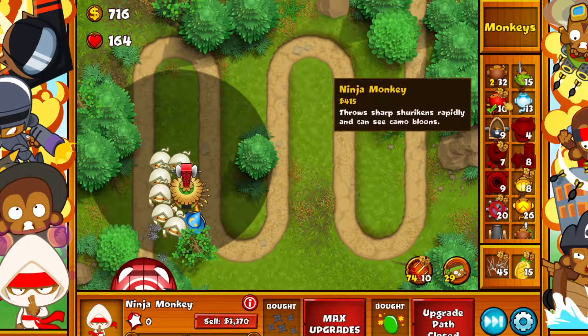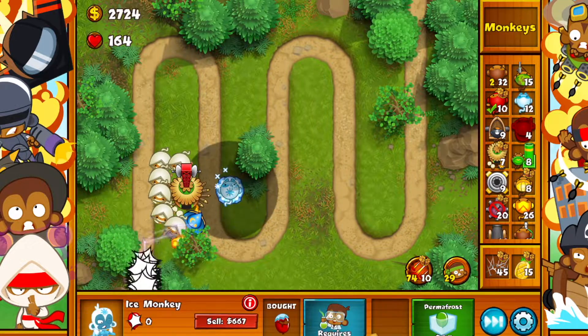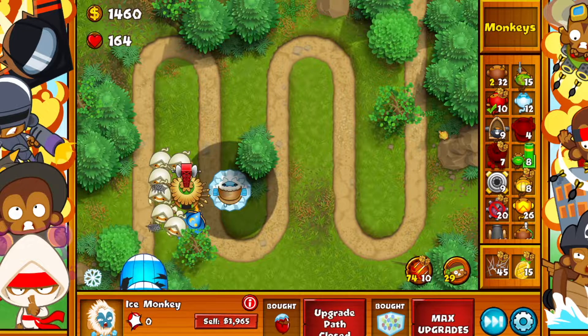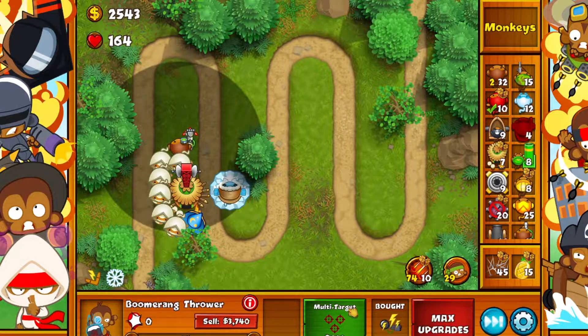There we go, got another ninja monkey upgraded. Ice monkey — yeah, I caught you there. You thought it was going to be another ninja monkey, but nope. The reason I love ice monkeys is the active ability is just amazing — it freezes all the Bloons on the map. We got 6k, so boomerang thrower. I love this guy for the turbo charge ability — makes him attack much faster.